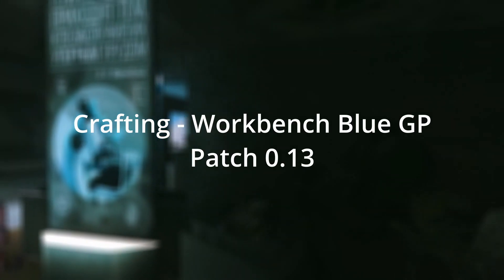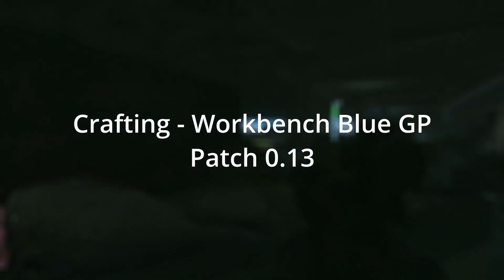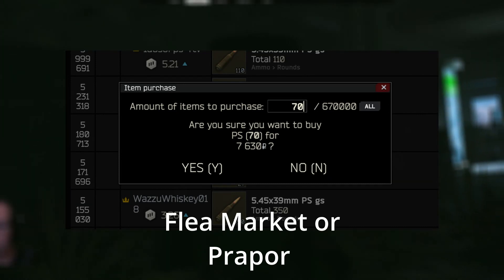G'day you sexy Tarkovians. Today we're talking about crafting, particularly the workbench — the blue gum powder patch 0.13. Head over to the flea market or prep hall, pick yourself up 70 rounds of PS ammo. It's going to cost you about 7,600 — we'll round it up, say 8k.